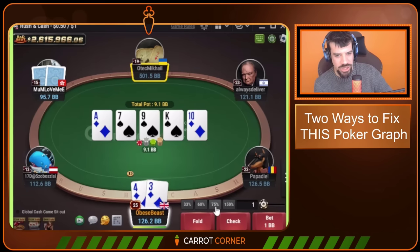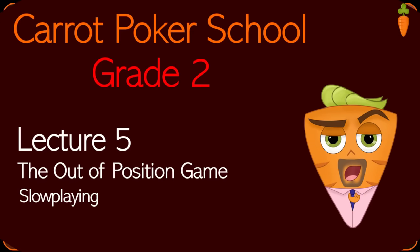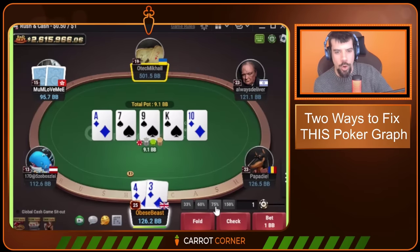This is the key moment where villain checks the river — this is where villain is going to be super underprotected. They're meant to trap with some flushes, especially with blockers to our calling range, and do a ton of trappy things in GTO. The out-of-position game is generally very tricky and trappy. What you need to understand is that your opponent is going to be overloaded with 7x, 9x, pocket eights, king-x, 10x, weak hands like this. And they're not going to be turning enough of those hands at the bottom of their range into bluffs.